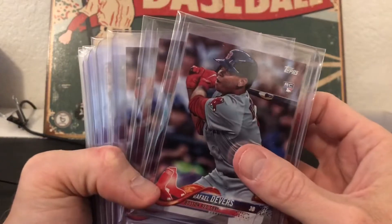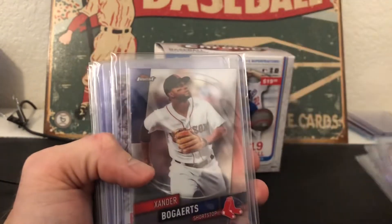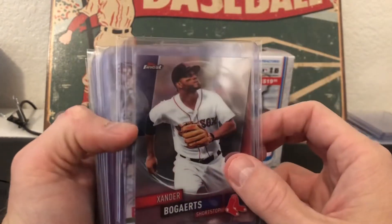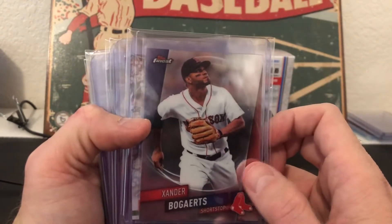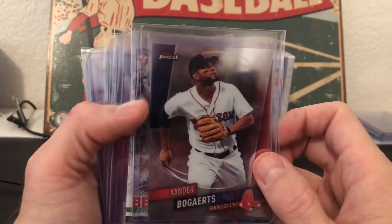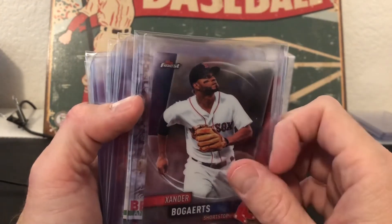Can't have too many Devers rookies. This guy had a monster year, so picked up three. Got me a Xander Bogaerts from Topps Finest — I didn't buy any of this year, so cool to get through a trade. I like this card so much that I'm going back and forth on whether or not I want to do a rainbow on it.